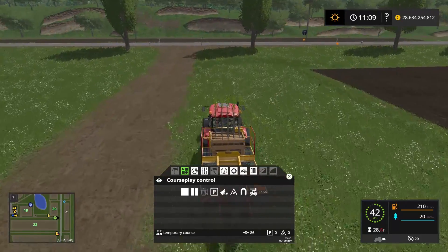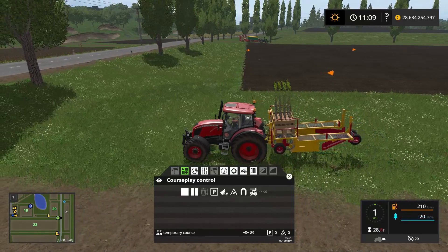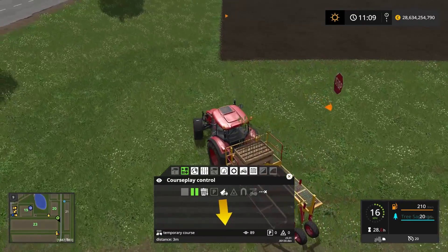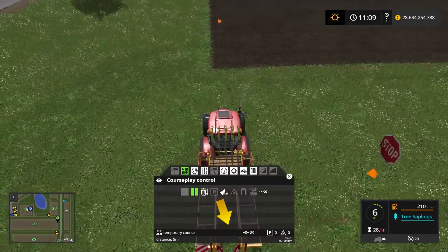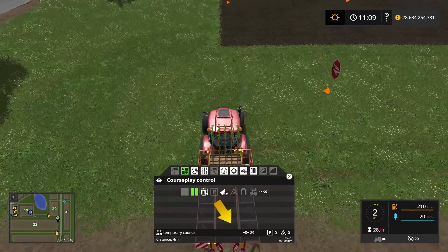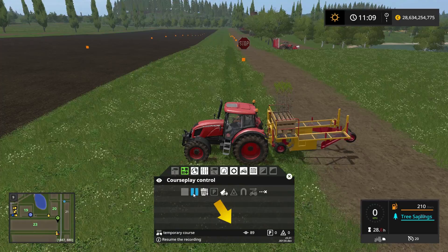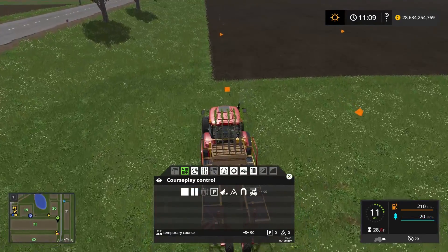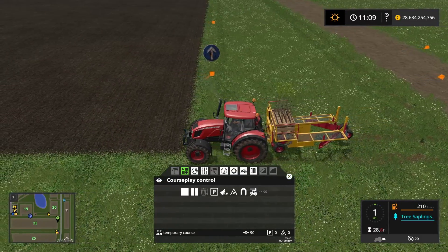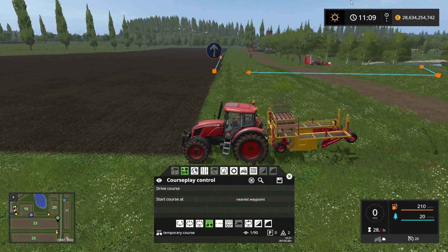We are getting up to the end now, so let's slow down a little bit to make sure. There we go, that seems about right — let's place a pause and line ourselves up for driving back to the start point of the course. Unpause and back to the start point over here. I'm going to stop the course recording now and we have a well-defined square to work in.